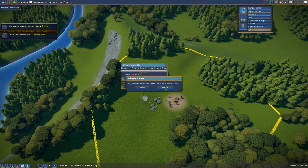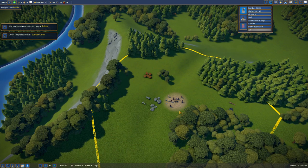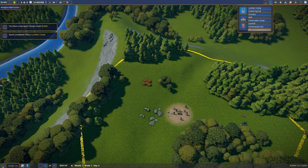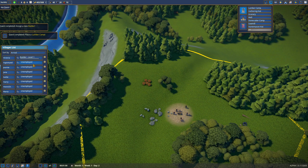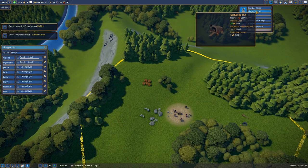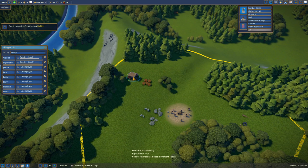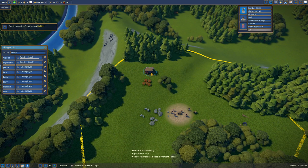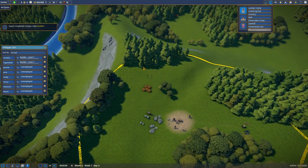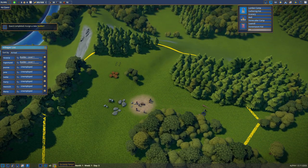Stonemason hut is not the one — stonecutter camp is the one. I just need raw stone. Let's put two builders for now, and I'm going to build one gathering hut up here so my people can start collecting food. That looks good. Nice — speed things up.